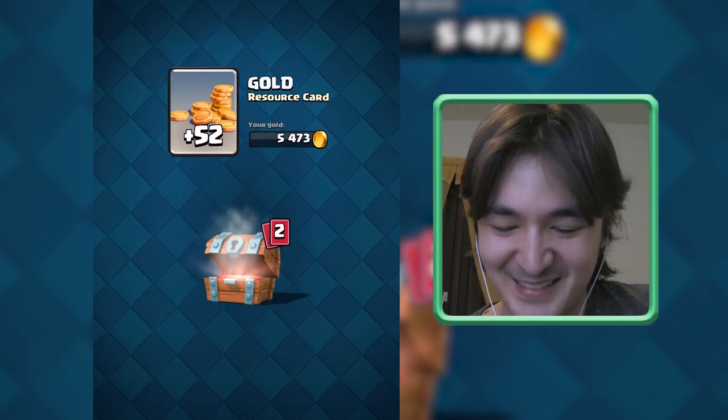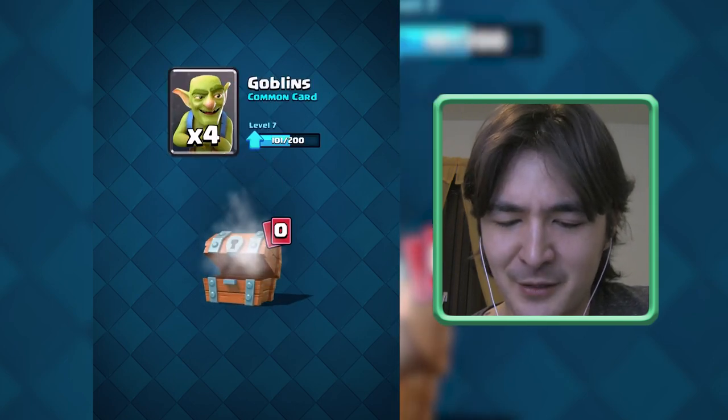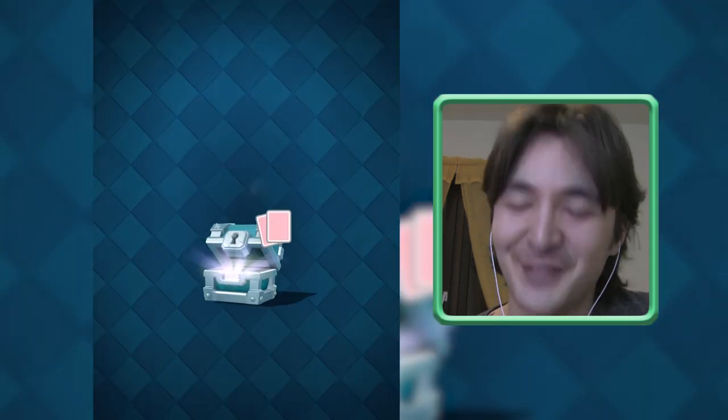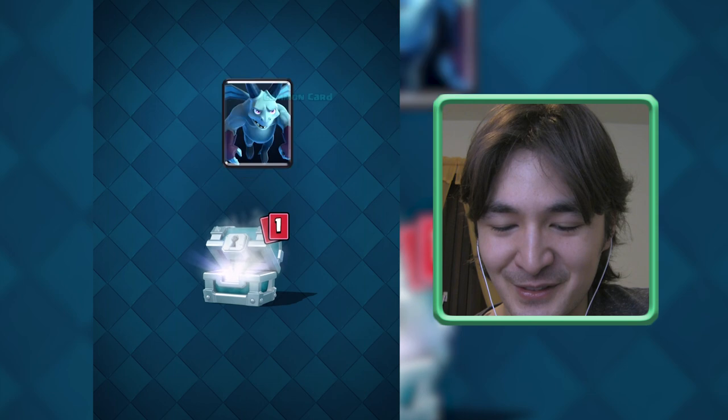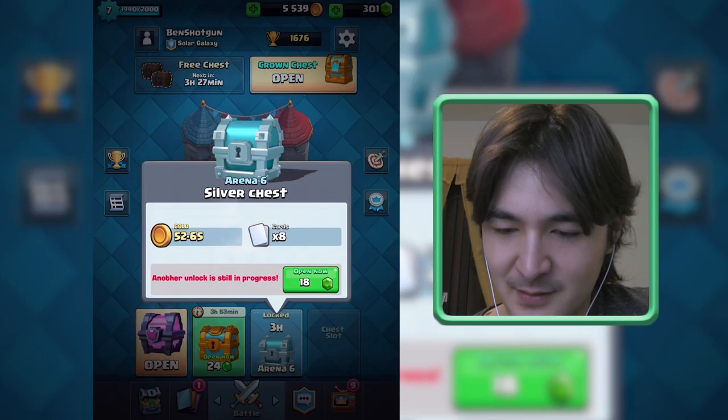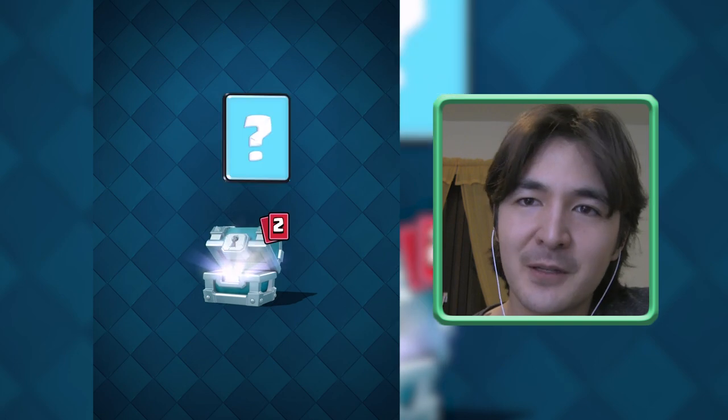Let's open some chests — you stayed with me a long time today. Give me something good. Nothing good. Let's gem this — I didn't use gems in a long time. Some Hog Riders, nice — 18 of them!